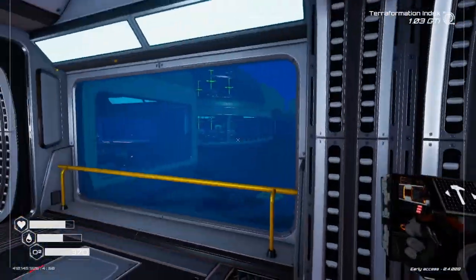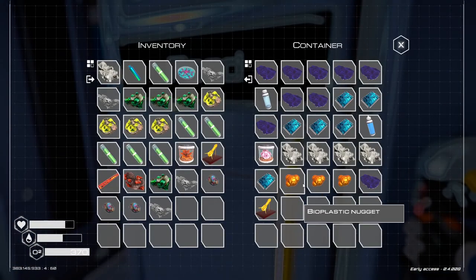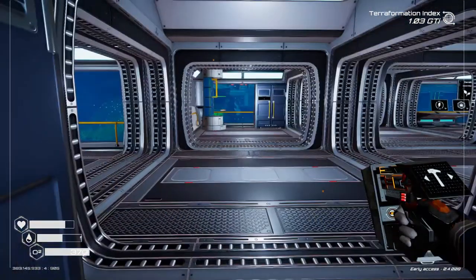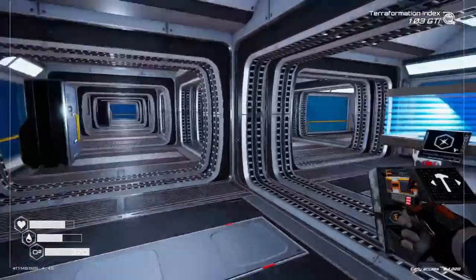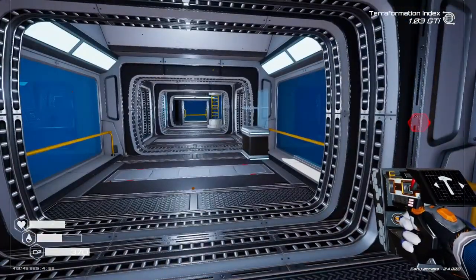So we need bioplastic nuggets. I do have two bioplastic nuggets. What else do I need? A bit of fabric and silicone. Alright, let me get that and I'll be right back.